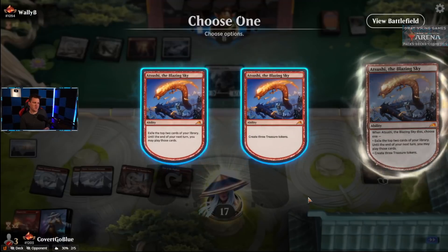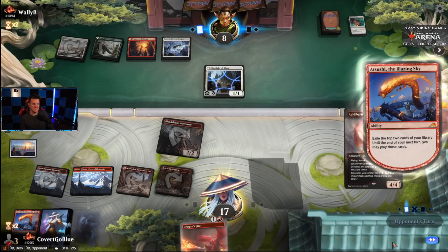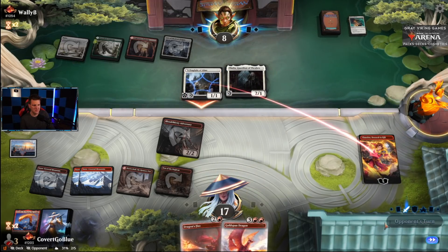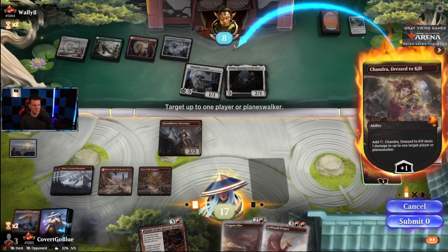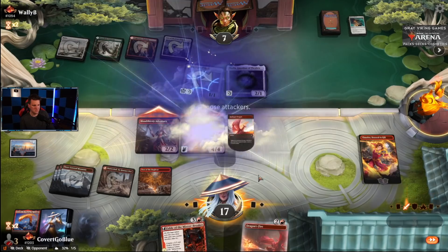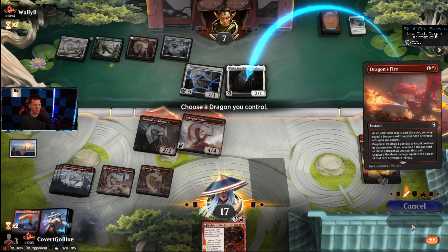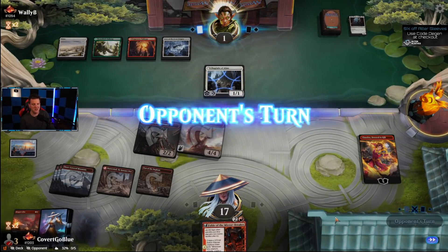Treasures or cards — cards! Beautiful — Goldspan Dragon and a Dragon's Fire. I'm done playing. Give a toast — I'd love to. Beautiful. One less Thalia in the world. Drop it to one — if I plus this Chandra, you die.